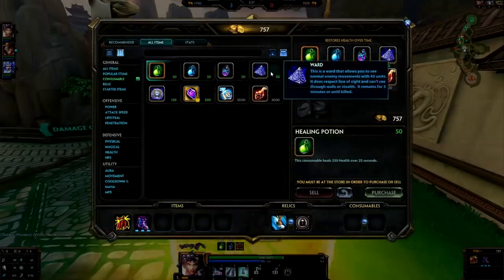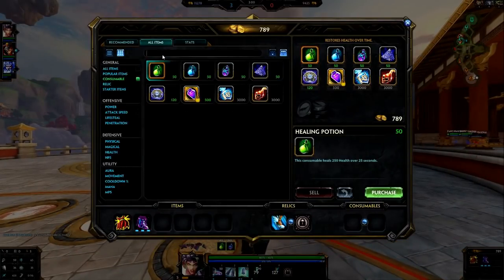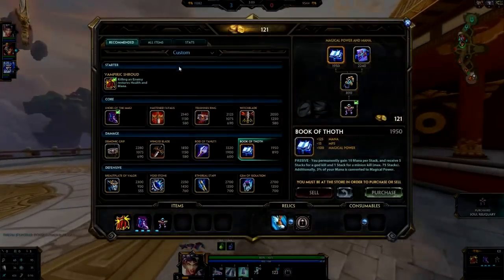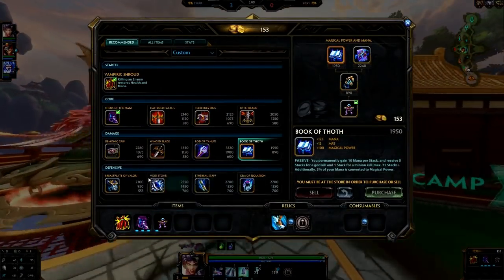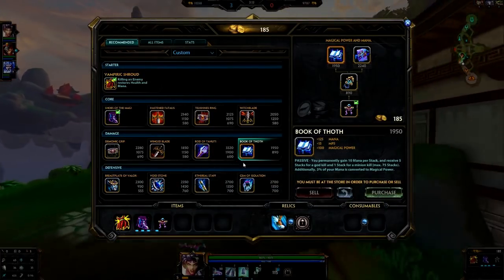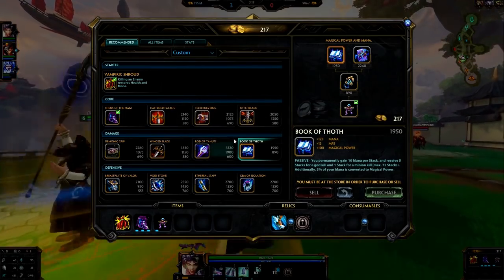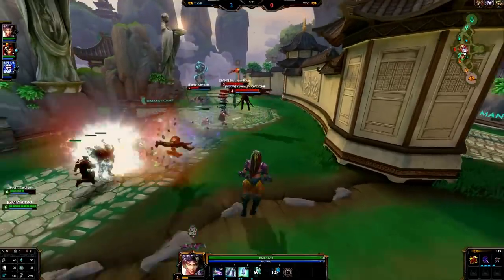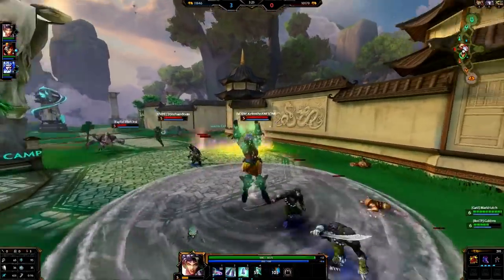Let's go back to base real quick since we have some gold to show off the build. So what I'm gonna do is go into Book of Toth. We're gonna go into majority attack speed items. Those defensive items are all optional, worst case scenario. I kind of want to stick to these attack speed items up here, with my two power items being Book of Toth and Rod of Tahuti, and all the rest being attack speed to have a nice healthy balance.